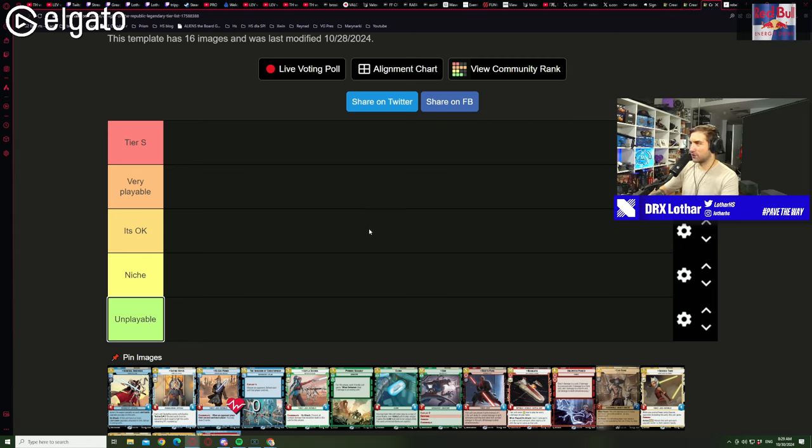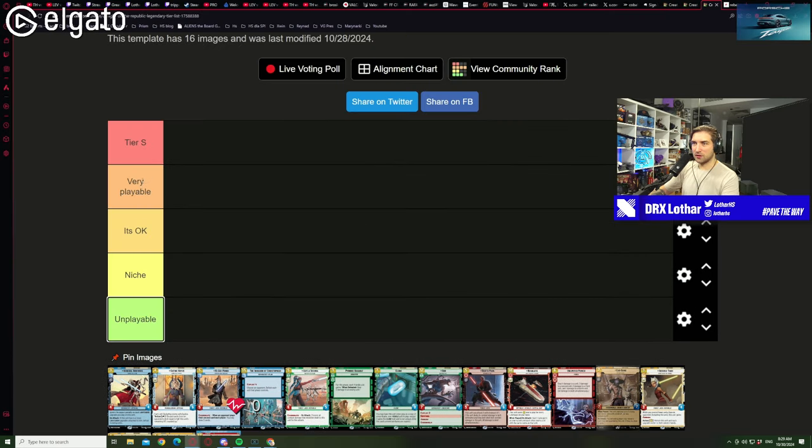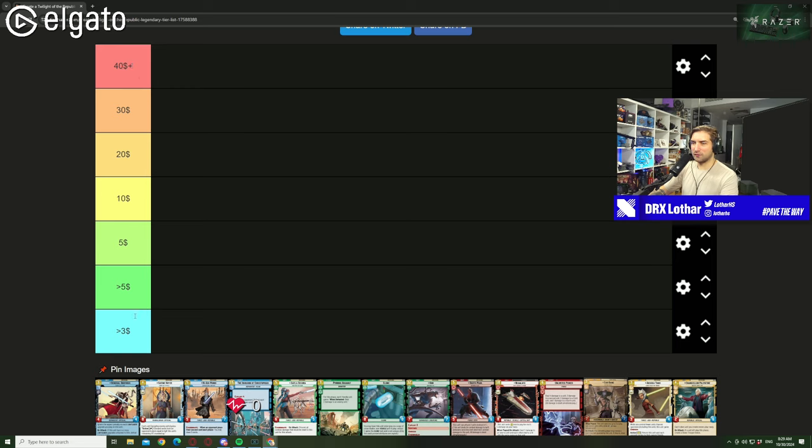Now let's start with the tier lists. I prepared two of them. One covers playability with tiers: S, very playable, okay, niche, and unplayable — hopefully no unplayable legendaries. The second tier list has price tiers: $40+, $30, $20, $10, $5, and below $5 and below $3. Hopefully not many of those.